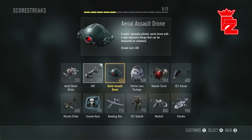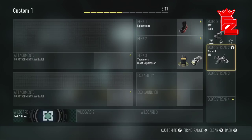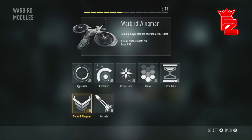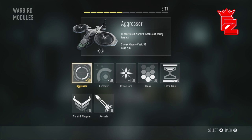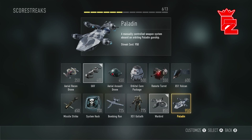For score streak two I'm not going to put on the Assault Drone this time. I feel very confident with this weapon, so I'll go for the big boy streaks - the Warbird. I usually put on the Warbird, and you need to get that Aggressor module on there, trust me.